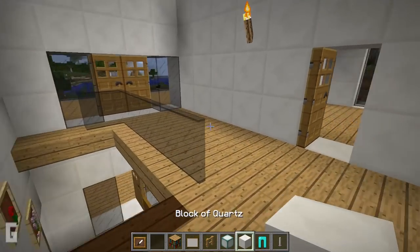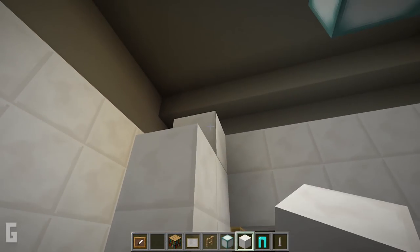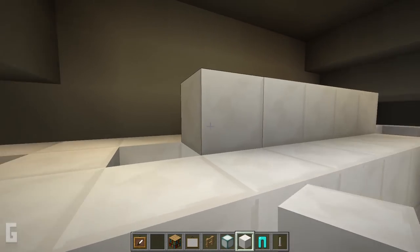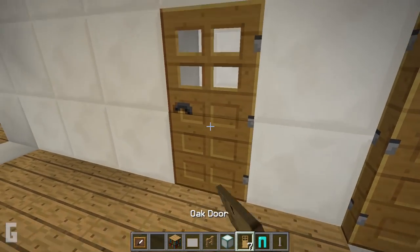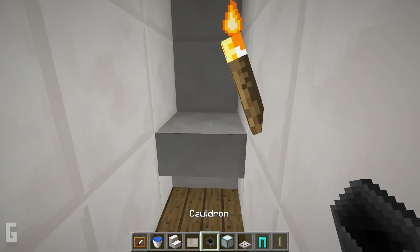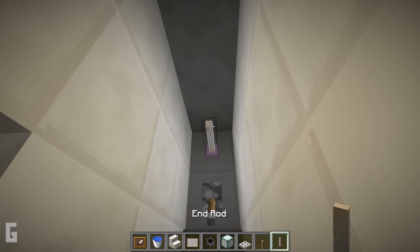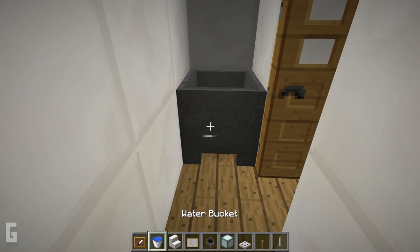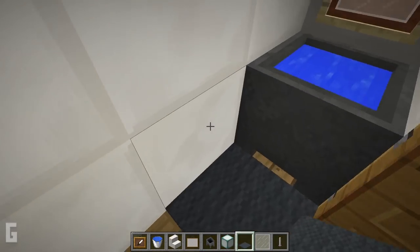Next let's make a bathroom that is right at the top of the stairs. Use quartz blocks and extend the walls all the way up, and start the wall at the second block over. Next we can add a door in. Then add an upside down stair, and this stair will be the toilet. Then place an iron trap door on top with a lever — this will act as the toilet lid. Then we can add in end rods for lighting, a cauldron for a sink, and water in the cauldron. Then place an item frame on the wall and a white glass pane in the frame — this will act as a mirror. Then let's add in carpet and paintings.